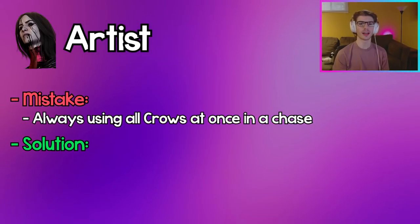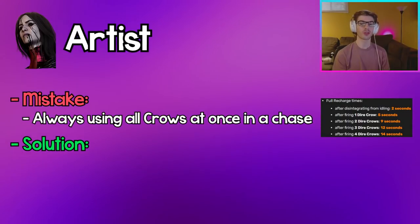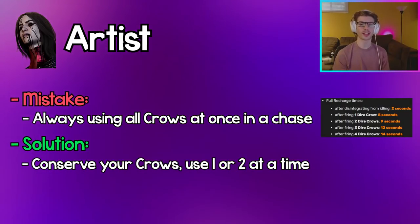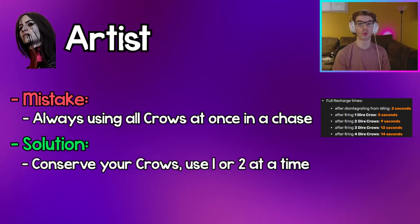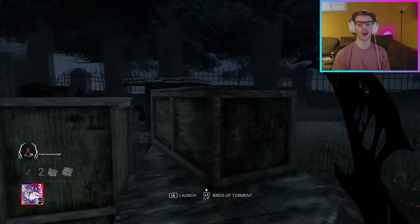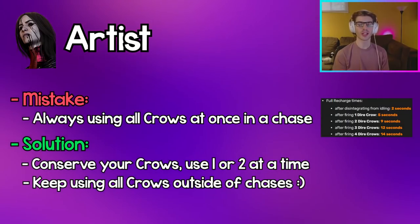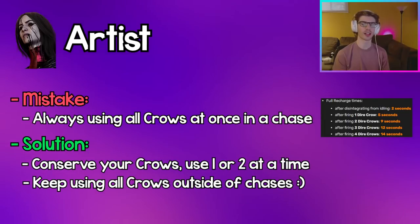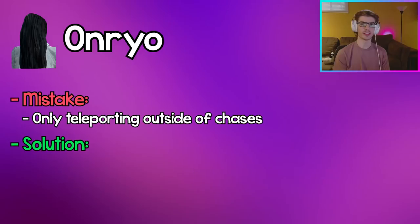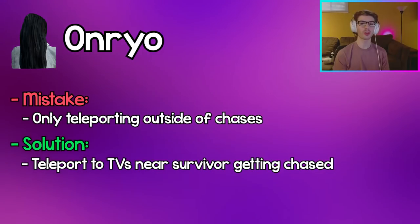Artist: Using all your crows at one time is a big mistake because you won't be able to use any crows again for a long time. Conserving your crows and only using one or two at a time lets you use more crows over a given period — for example, in a tight loop, using one crow to block off a pallet instead of all three is really effective. Using all three crows outside of a chase to find survivors on gens is still a great idea though.